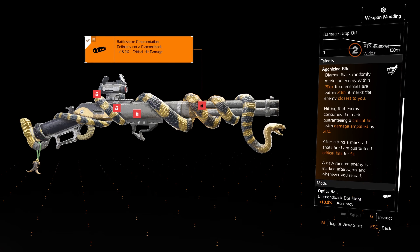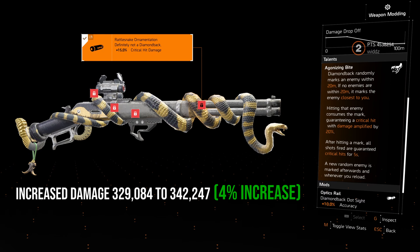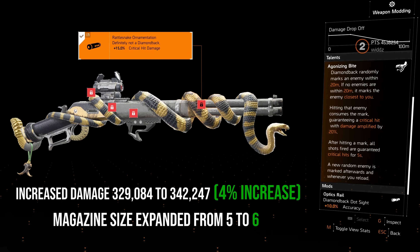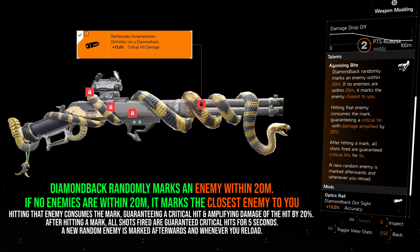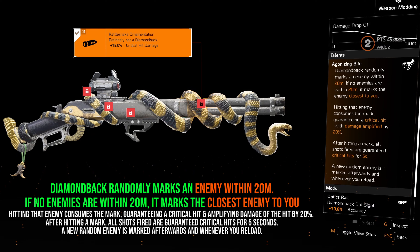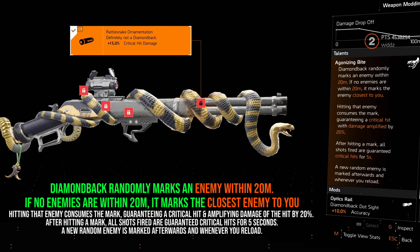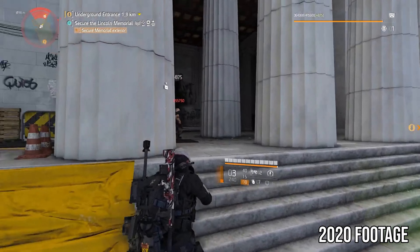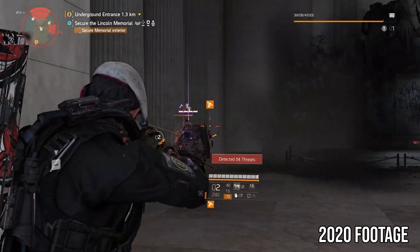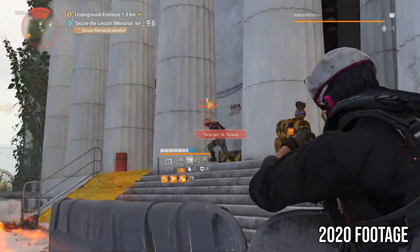The Diamondback got a bit of a rework: base damage increased from 329,000 to 342,000, and mag size went up from five to six. The main talent change is that instead of randomly marking any enemy, it now marks any enemy within 20 meters — so you'll have a closer target. If no enemies are within 20 meters, it marks the closest one. It should make the gun easier to play, and it's a super fun gun. Pretty cool to see it being buffed and potentially usable again.